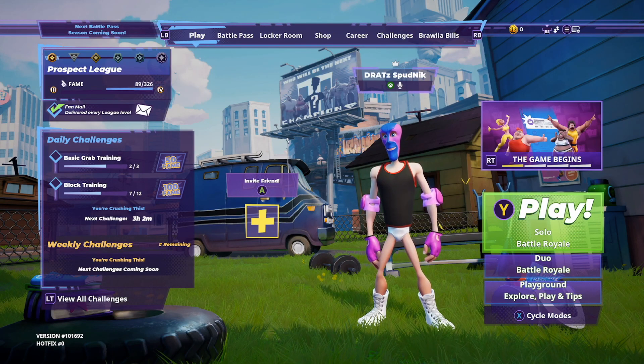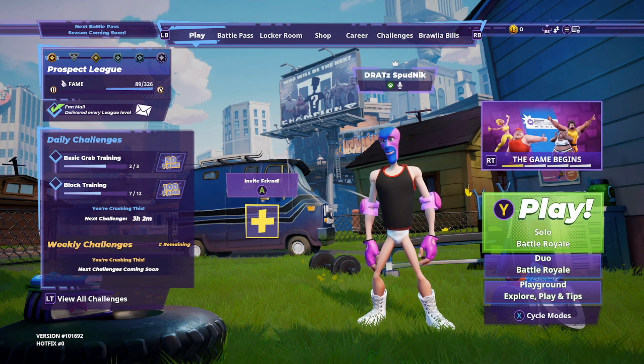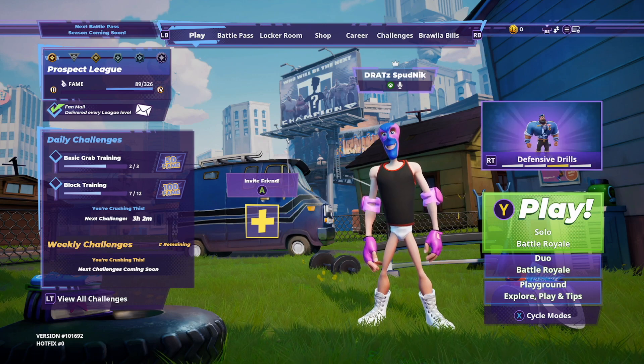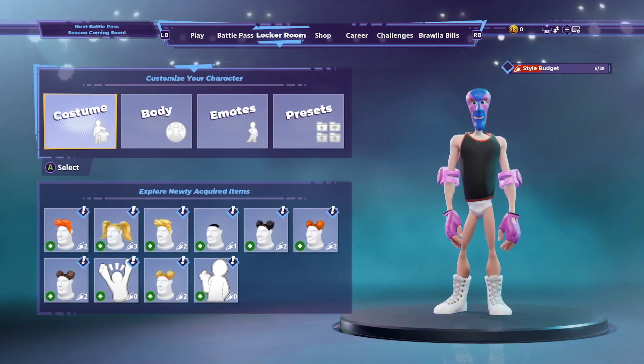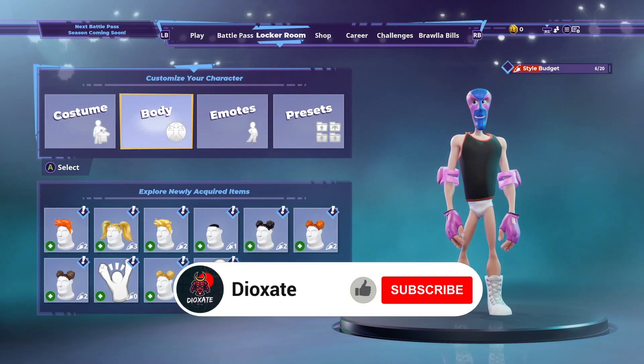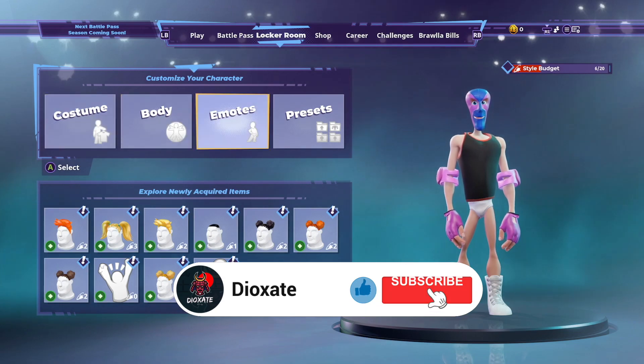Hey internet, today I'm bringing you a Rumble Versus video, and in this video I'm going to be showing you how you change your style, clothes, gender, etc. in Rumble Versus. What you want to do is right bumper over to the locker room, and in the locker room you've got a section of different things here.